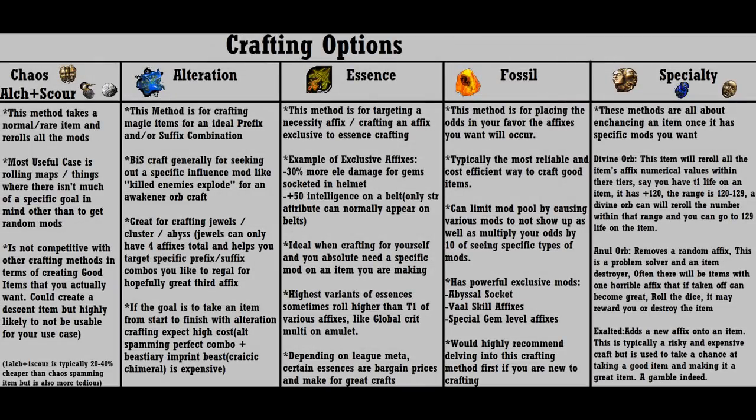Now when it comes to crafting you've got options. I'm going to briefly sum up each method so you have an idea of how these work — feel free to pause the video and read what I wrote down about each one. First, the chaos slash alchemy scour method. Chaos orbs take an item and re-roll it with completely new modifiers. I only use this to re-roll items when I don't care too much about what mods occur. Usually I only use this for re-rolling maps, because I can generally buy a better item than I could craft with just chaos spamming.